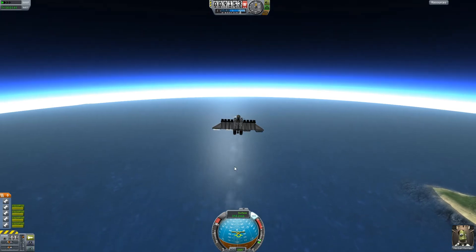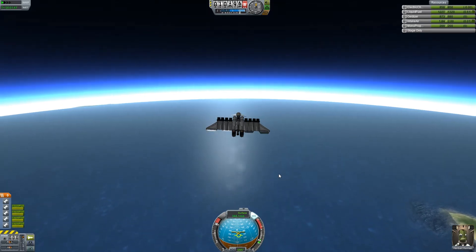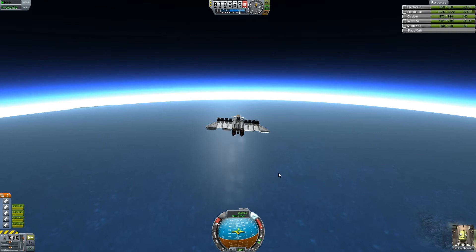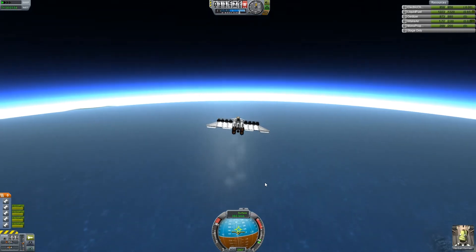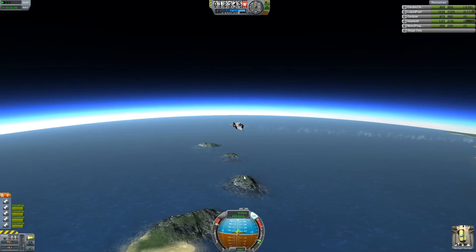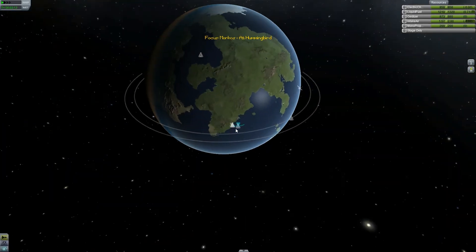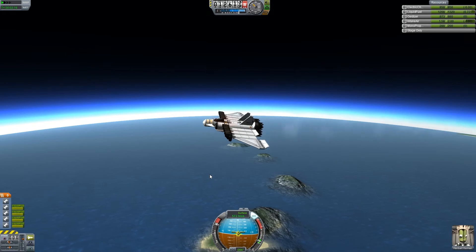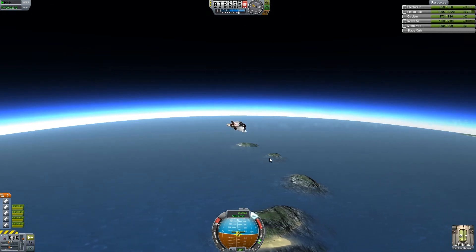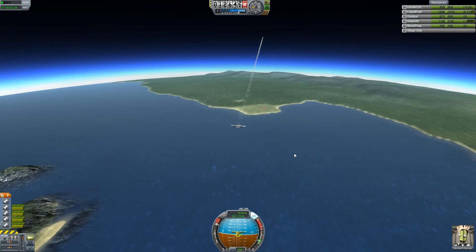We want to get to the 12,000 meter mark, then level off and try to get our speed up. We need to get around 1,600 meters per second — that seems to be the ideal. I'm leveling off a bit to slow the ascent. We do want to get a lot of speed and we are picking it up now. The trick is to pick up a lot of speed. Remember, you need 2,200 meters per second to actually break orbit — until this blue line makes a nice little circle. Either using jet engines or liquid engines, to get your space plane into orbit you need 2,200 meters per second. It's as simple as that.